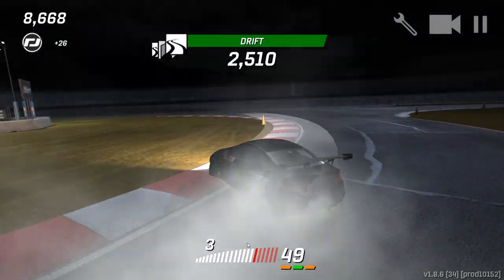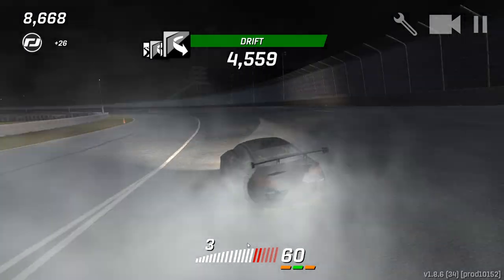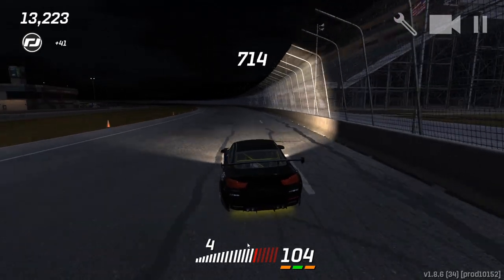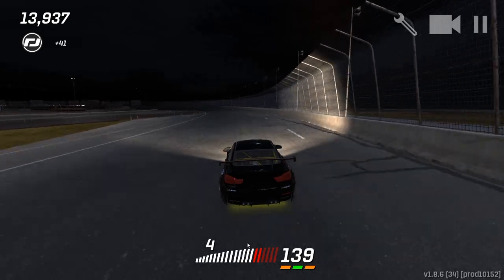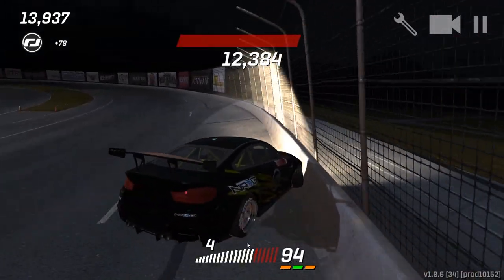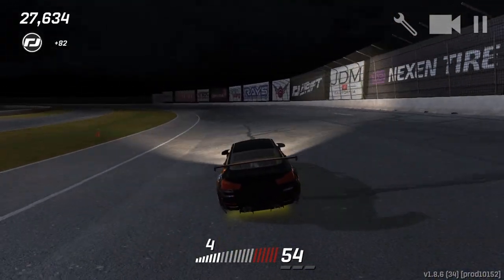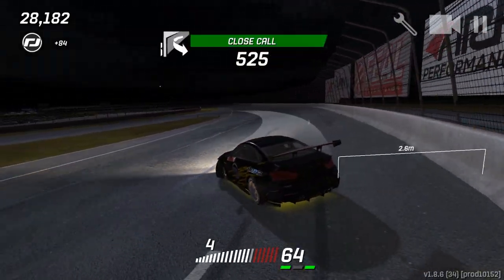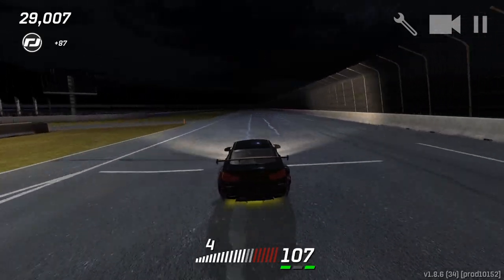We're going to flip it this way and see where it goes in free roam. We're going high up on a bank — high-speed drifting. 140 miles an hour into that wall hard. Unfortunately that hurts. But it's definitely cool that you get a chance to do some free roam stuff. This is a big outer loop for sure.